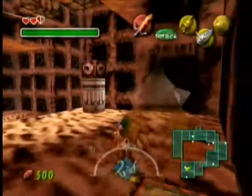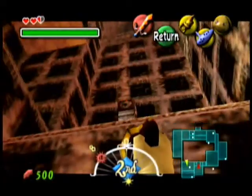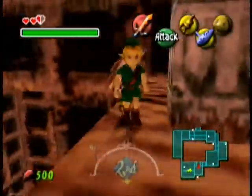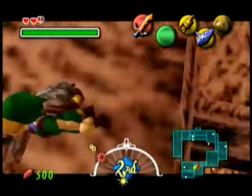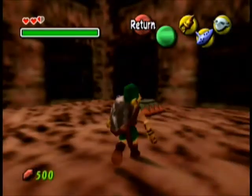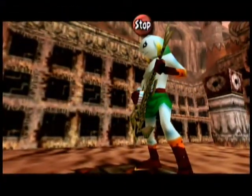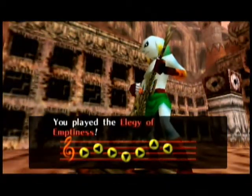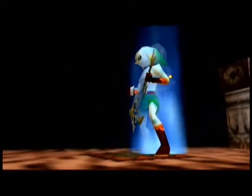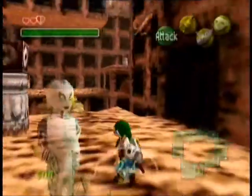Let's get the Goron Mask. Now I need the Zora mask for this part. There's really not a whole lot to talk about — you just do this. So it's right, and then you do a full circle. So: right, left, full circle, back to left. Pretty easy. It's kind of an easy thing to try to remember.